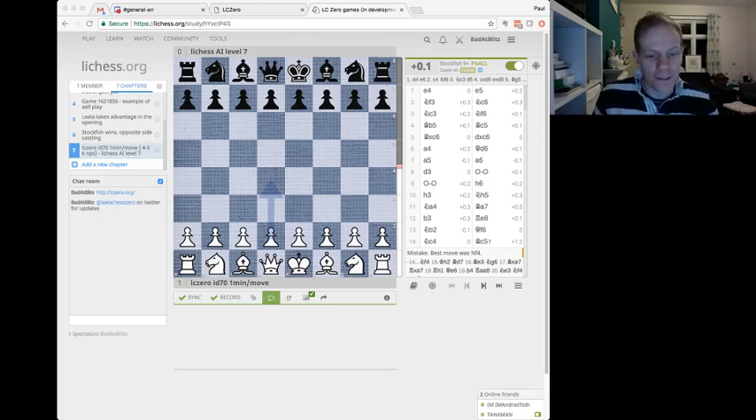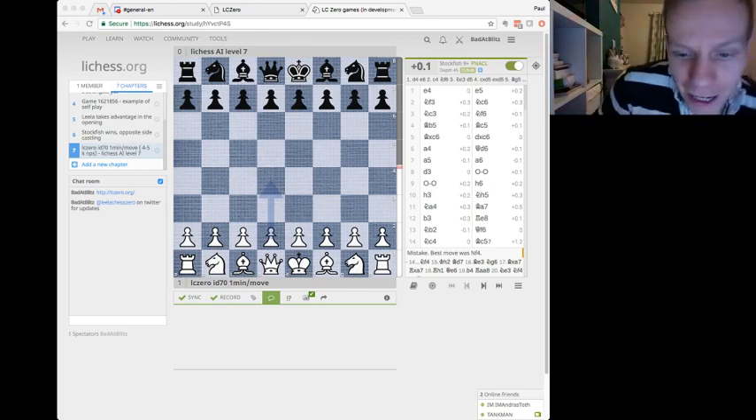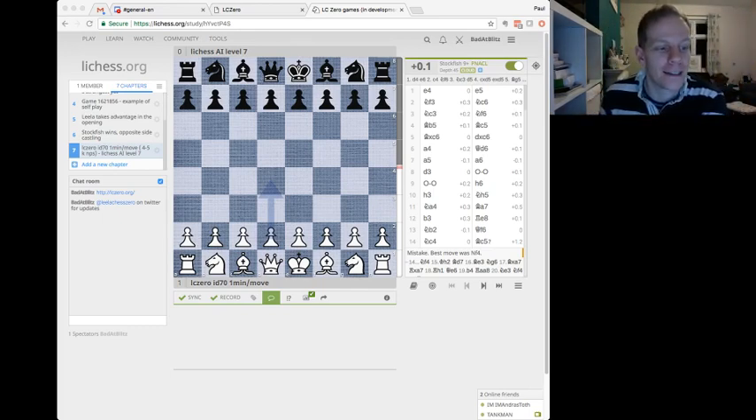What I like about this is that Leela gets an advantage, hammers it home, just wins without any horrible blunders, without a stupidly long endgame. That was probably helped by the fact that Leela had one minute a move at a decent speed — four to five thousand nodes per second — calculating lots and lots of variations before each move was made.